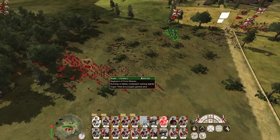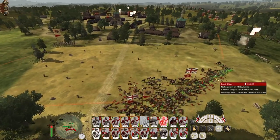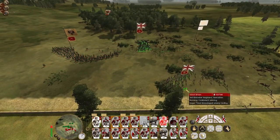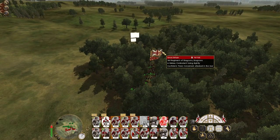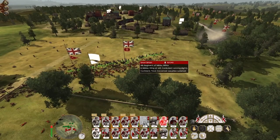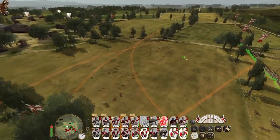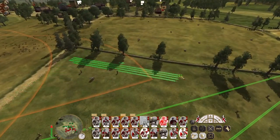Get our dragoons to chase down the regiment of horse. My militia are not going to do well against that pike unit, but the intention is they don't have to hold for long. Regiment of horse — engage the bodyguard. Militia, get up here. These two units go wide, these two units wait and cover.